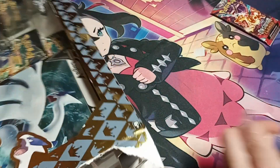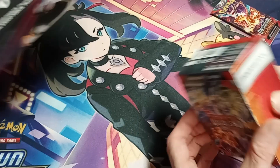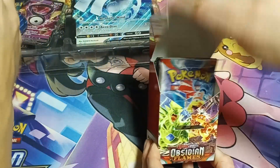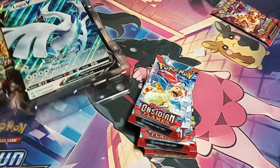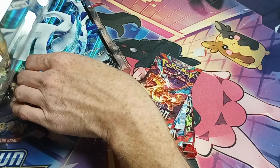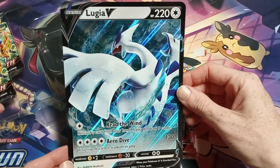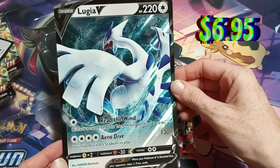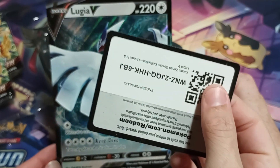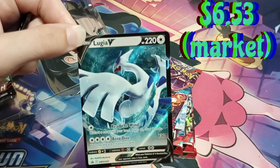Sometimes it is — they glued that one together really well, look at that glue. It's thick. Alright so we got our booster bundle. Crack those up — six packs of obsidian flames, plus one makes seven. Let's get our promos out of this guy. Thanks GameStop for actually having these, even though they didn't have the Umbreon promo. Salty.